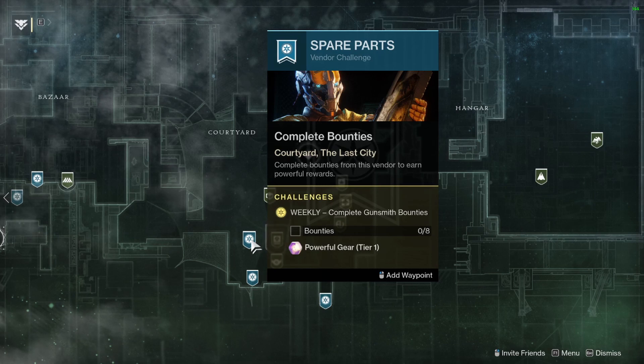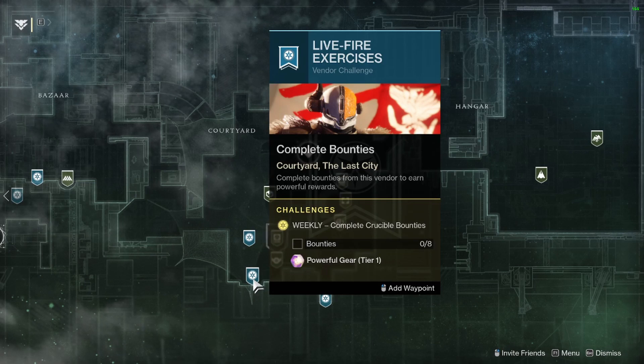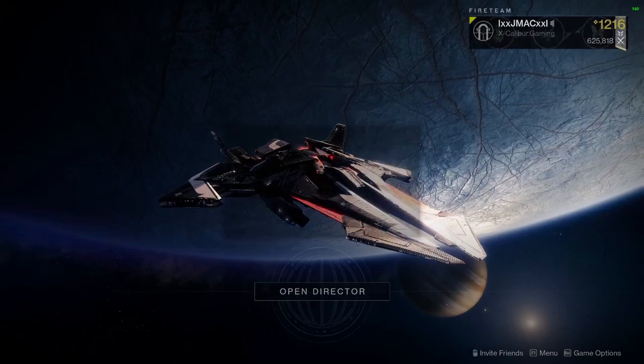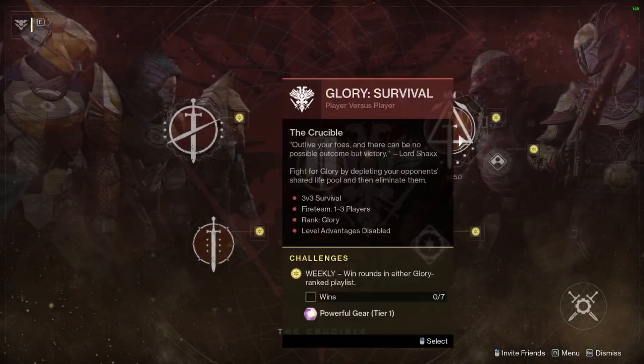Then move on to Crucible — pick up Shaxx's bounties. And when you're doing Shaxx's bounties, I like to go into Survival because Survival is also a powerful gear drop. So you're kind of doing double duty there, getting some of the Crucible bounties done and getting these powerful drops done during Survival. Double dip in there.